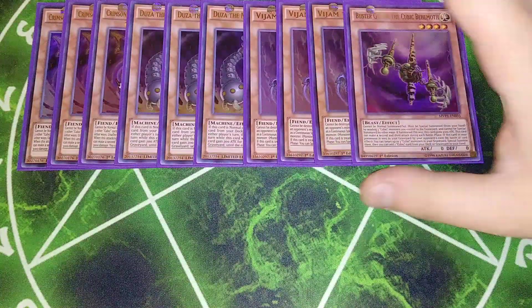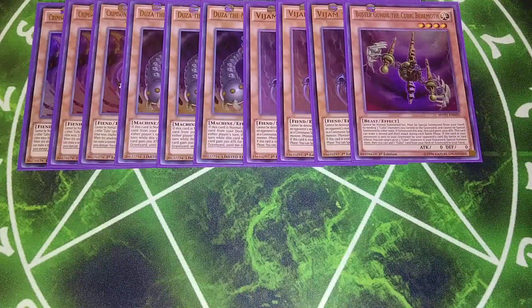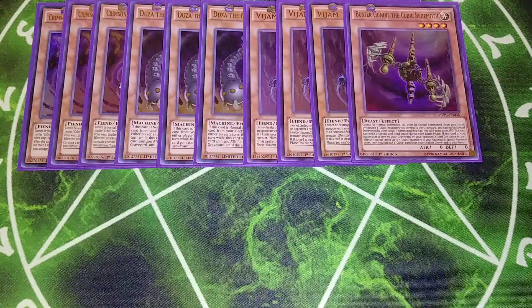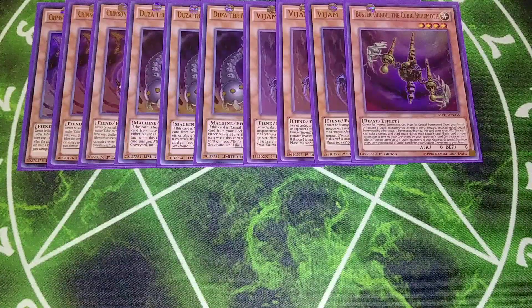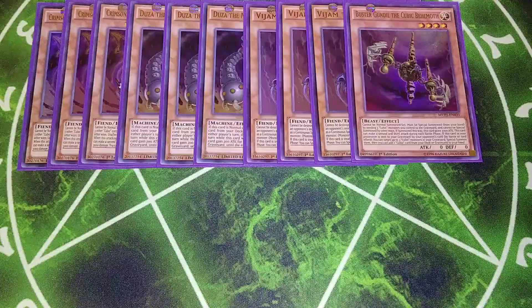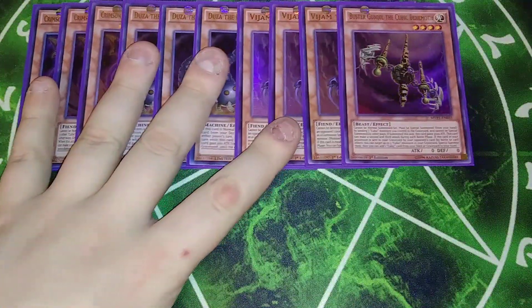For the other Cubics, we play a single copy of Buster Gunneal the Cubic Behemoth. It's a lot easier to summon now. It cannot be normal summoned or set — it must be special summoned from your hand by sending three Cubic monsters you control to the graveyard. When summoned this way, it gains 3000 attack and can make a second and third attack during the battle phase, dealing up to 9000 damage. If this card in your possession is sent to the graveyard by an opponent's card, you can target three Cubic monsters in your graveyard, special summon them, and add a Cubic card from your deck to your hand.